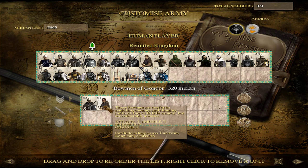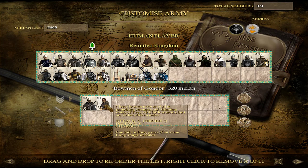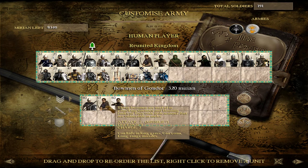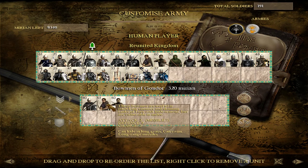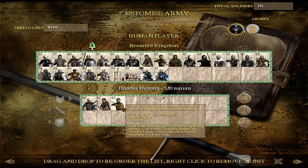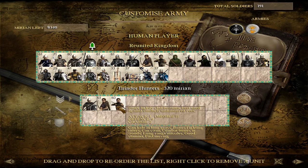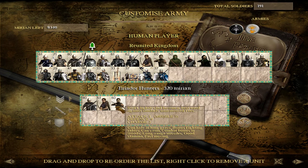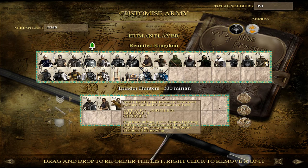In the north, instead of Bowman of Gondor, you'll find Eriador Hunters. These are cheaper with a larger unit size; however, they are worse in melee — a bit worse attack and missile attack. But that doesn't matter too much in the north, where you want a fairly cheap unit for garrison duty and to give some ranged advantage, especially in wars against Adunabar who tends to bring a lot of orcs to that theater. This is a Tier 2 unit that replaces the Bowman of Gondor at that level.